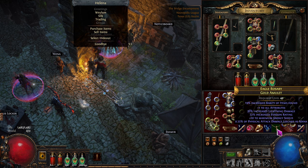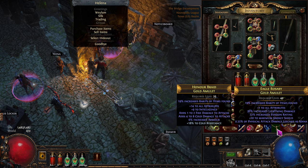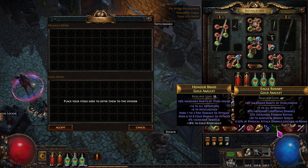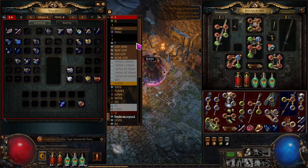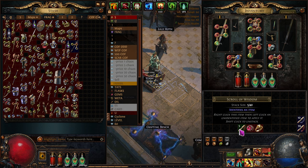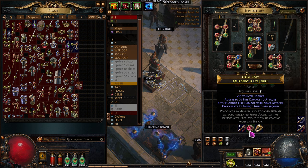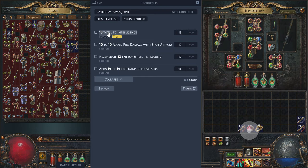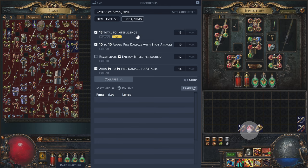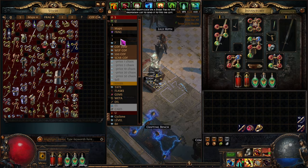We'll ID it and look at it — it's plus one to attributes compared to what we have. Let's just dump this stuff and look at it later. That item I just sold for 19 chaos was from my other character, so I'm not counting that as part of this character. We got this item and we're checking if it's any good. Let's search it — probably one or two chaos. We'll throw it in the one-chaos tab and see what happens.